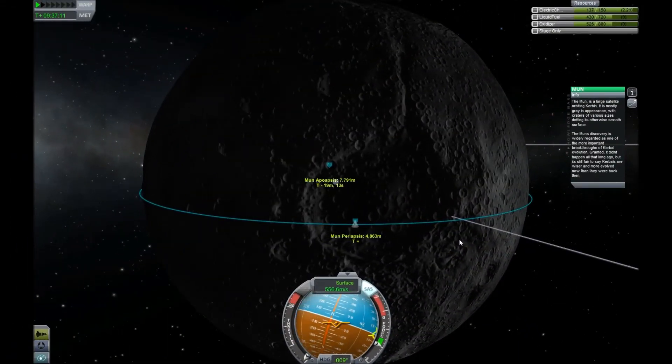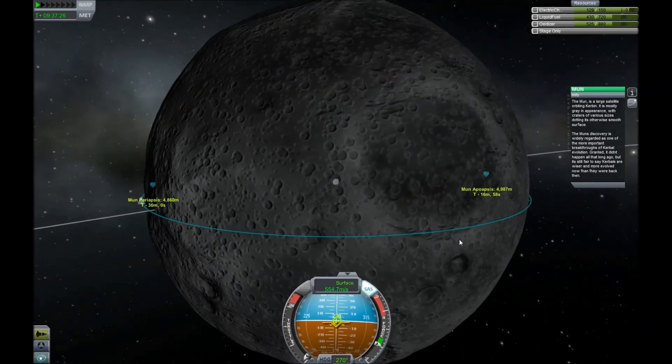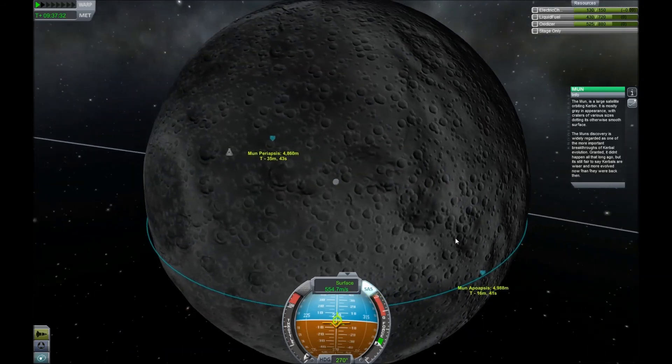I'm back and just about to overshoot the thing! No! No overshooting! Six, five, two, one — and there we go! I have a sub-five-kilometer Mun orbit! Let's take a look at this thing.